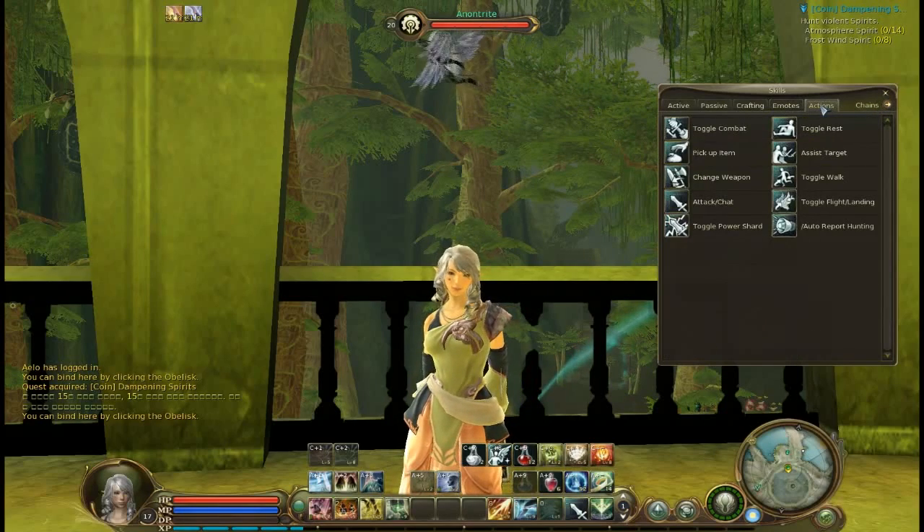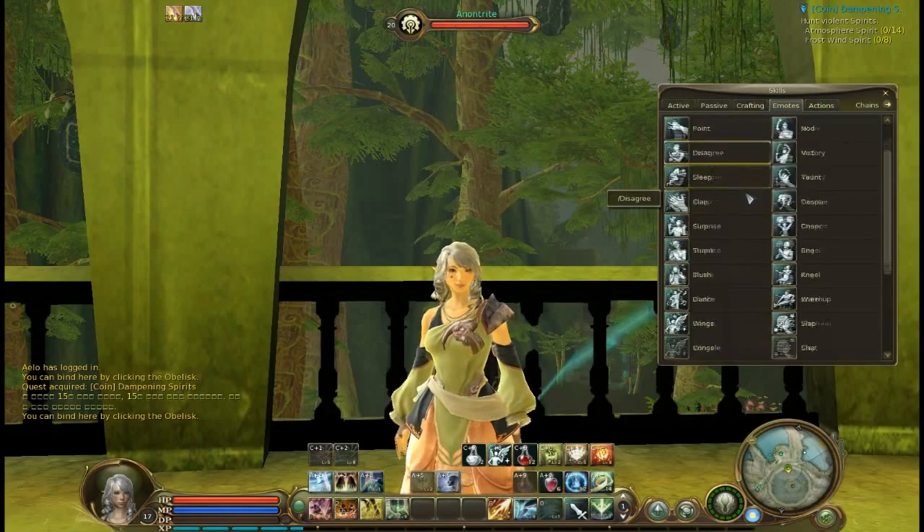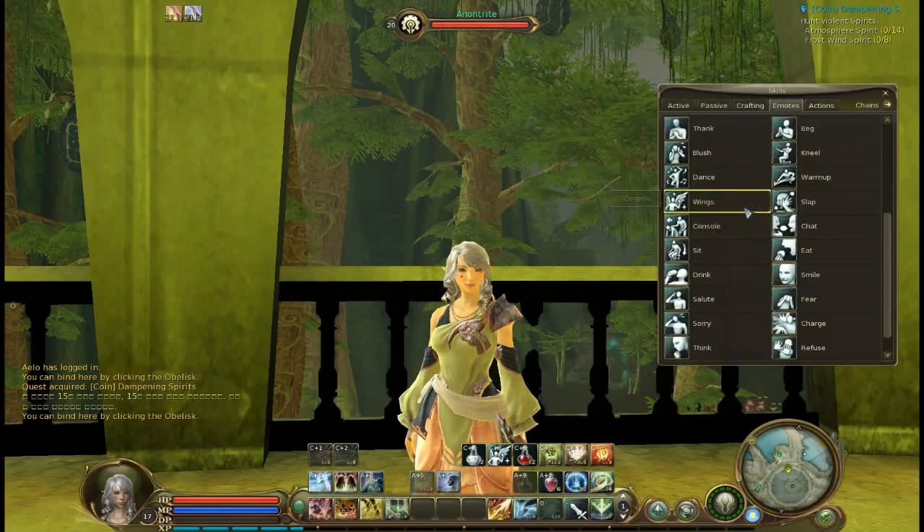Once you pull up this box, there will be several features including active, passive, crafting, emotes, actions, and chains.